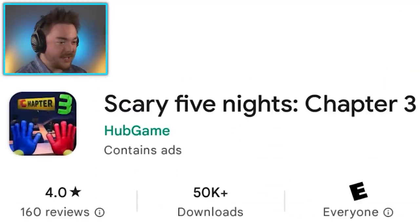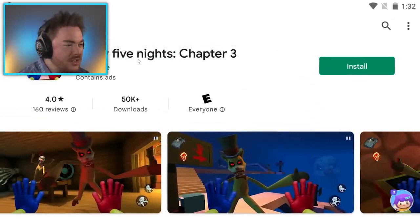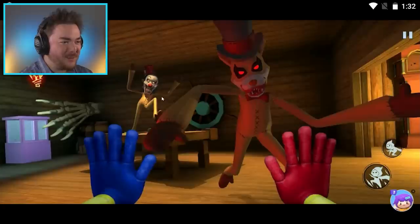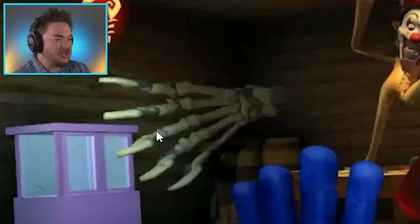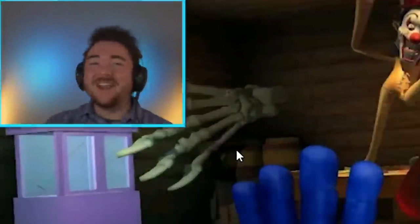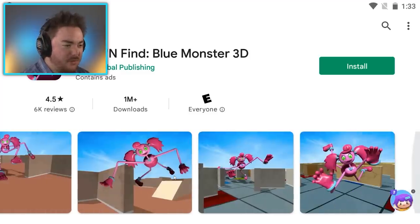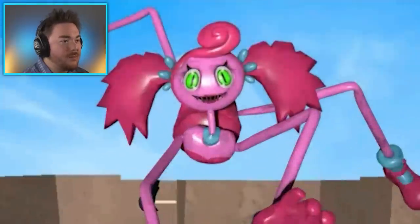Look at this one. This one is called Scary Five Nights. I think we might have played the Chapter 2 version. But as you can see, it's copying Five Nights at Freddy's and Poppy Playtime. It also has really weird looking characters and there's like a giant dinosaur foot in the background. None of these games make sense. I feel like we've tried to play some of these before but I can't even remember.